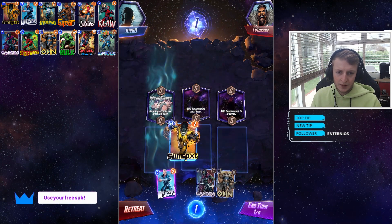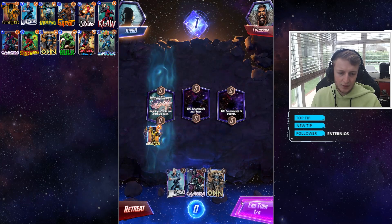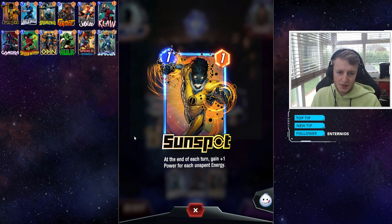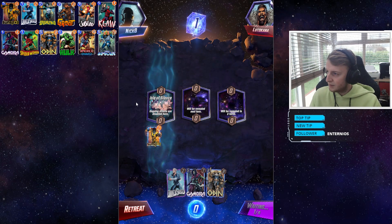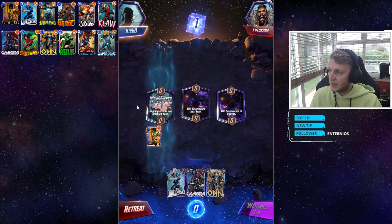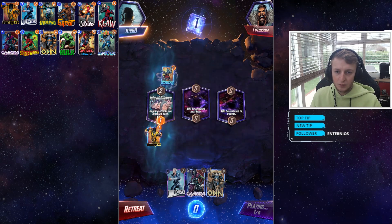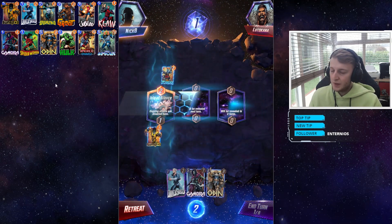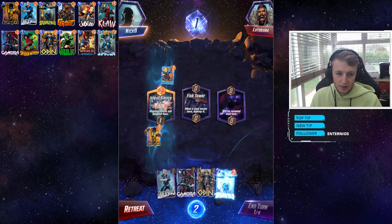The opponent doesn't have an ongoing — just a normal ability. Again, on turn three, if we don't have anything to play I'll just let Sunspot jump up to a one-cost four-power card. We don't have Groot to play, but that's fine — that's one less card in our deck, so he's actually helping us out.